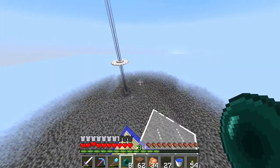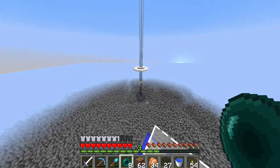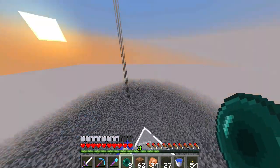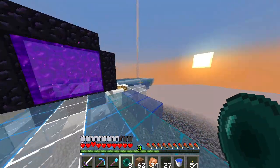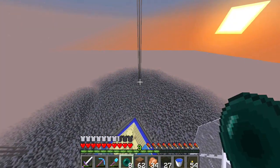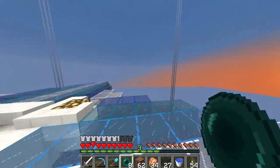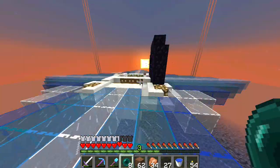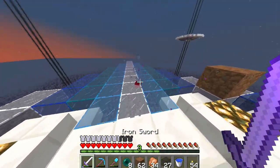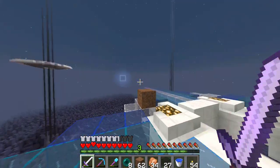It doesn't look as grand as I thought it might. Azuma's base kind of swamps it a little bit, which makes it not the best prank ever. But I think it looks kind of cool still. I might do a bigger one, a bigger spaceship that's even higher up — higher than this one so you don't see the top of it. From down here at this level it doesn't look too bad.